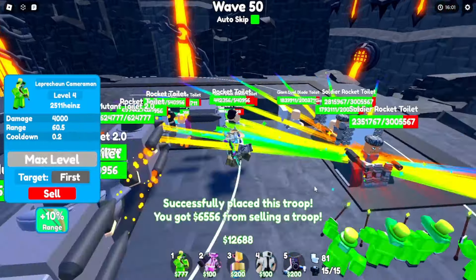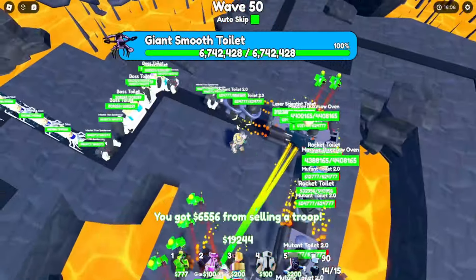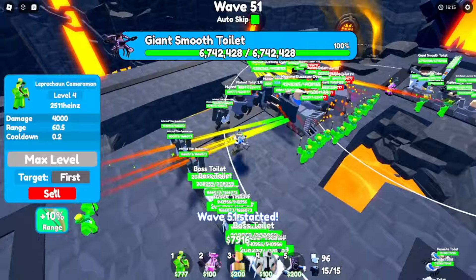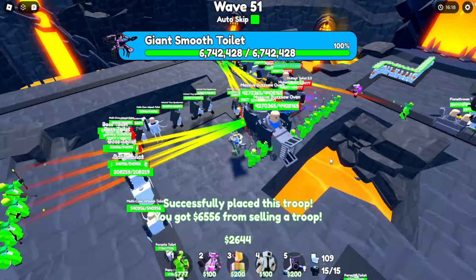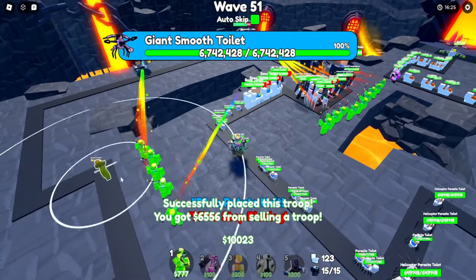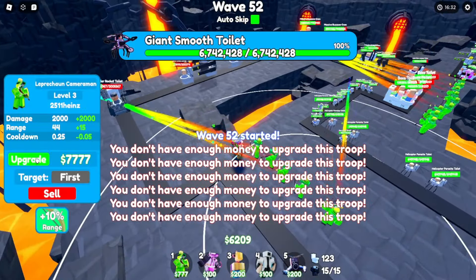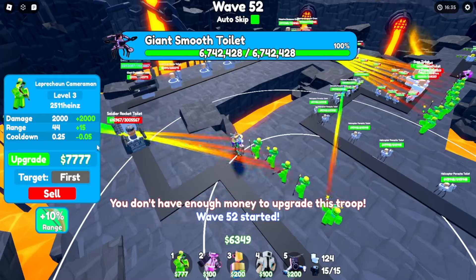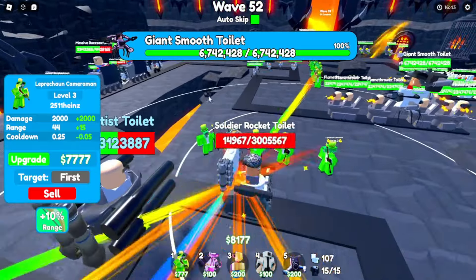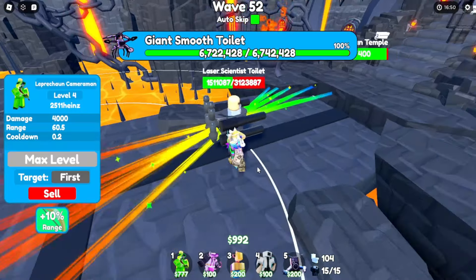Come on, kill all these toilets. There's the Michael Jackson toilet, but I don't think we're going to survive — we're about to die. Come on, we gotta keep defending to the best of our efforts. Wave 51 — keep killing these toilets quick! I see a glitch — no, there's a glitch! We need more reinforcements to slow them down. I'm out of coins — this is bad, this is real bad. We don't have enough to counter attack. Oh no, this scientist is gonna kill us — and these glitches! Come on, kill this large scientist toilet please!